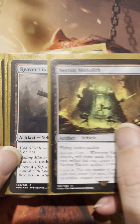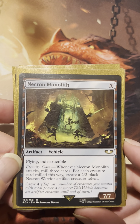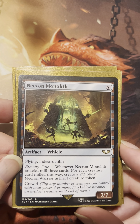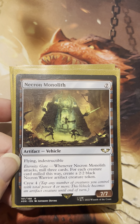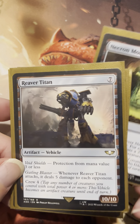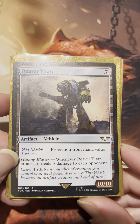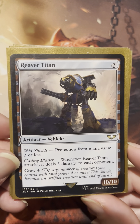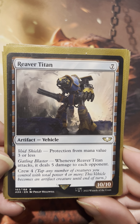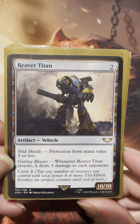I'd say Necron Monolith and the Reaver Titan have a similar spot. The Necron Monolith edges it out slightly because when this attacks, you're actually going to mill three cards as well — keeping your graveyard train flowing. If you don't have a sack outlet for the Necron, at least you're able to mill into your graveyard and get that value. But I wouldn't fault you for going right into a Reaver Titan because this thing just kills people. It's a seven-colorless artifact vehicle with protection from mana value three or less — very hard for opponents to interact with. Whenever it attacks, it deals five damage to each opponent, and it's a 10/10.